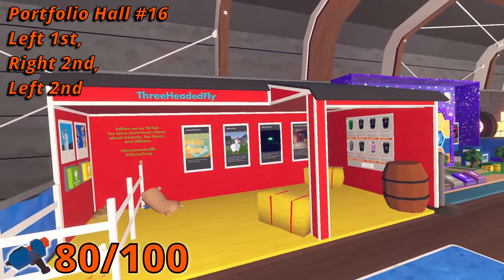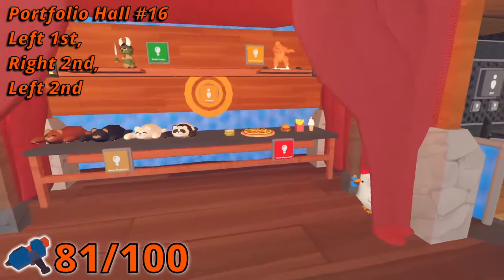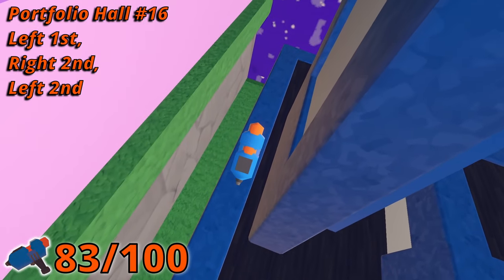In room 16, in the first booth on the left, there is a Maker Pin under a cloth sack. In the second booth on the right, it's in a chicken's mouth. And then the second booth on the left, there is one behind a room display board on the right.